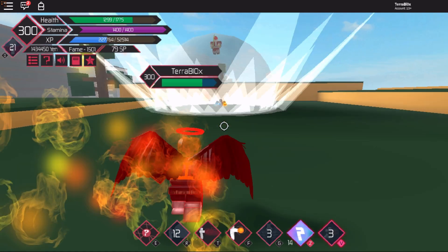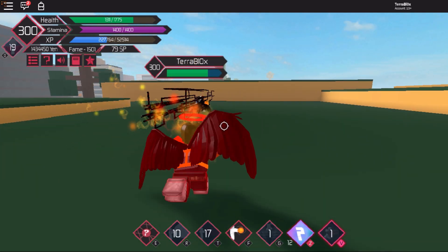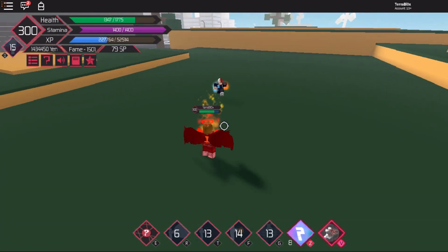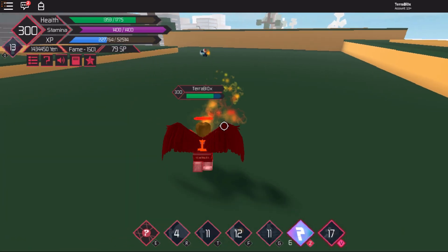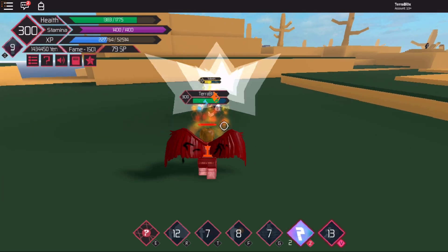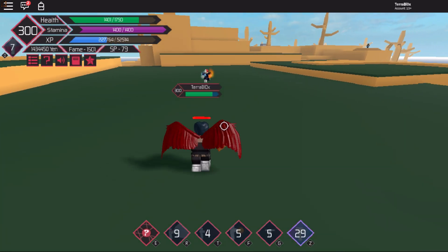AFO is kind of more useful now. I mean it was already useful, I'm not trying to say it was trash, but it's way more useful now that it has a second awakening move. You can go in the air, do some damage, stun them, hit them with the V move, and then continue your combos. It's way more useful actually.